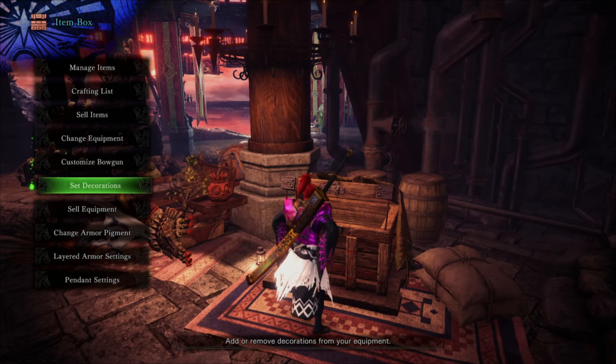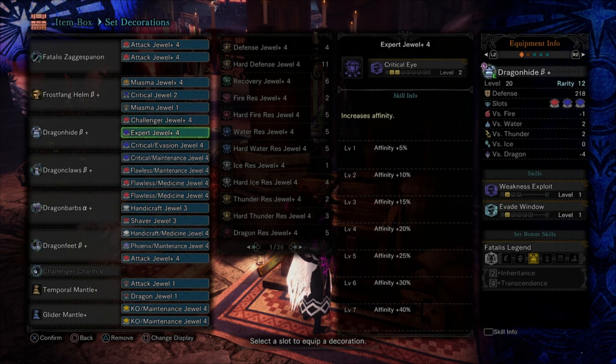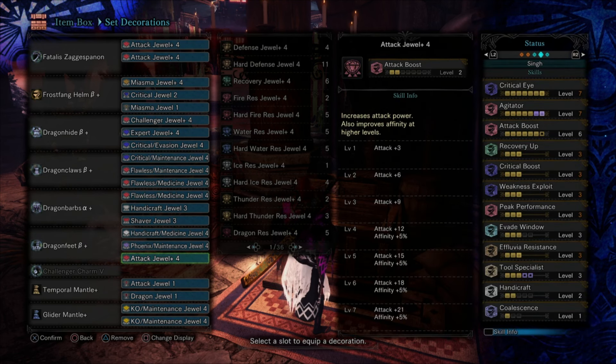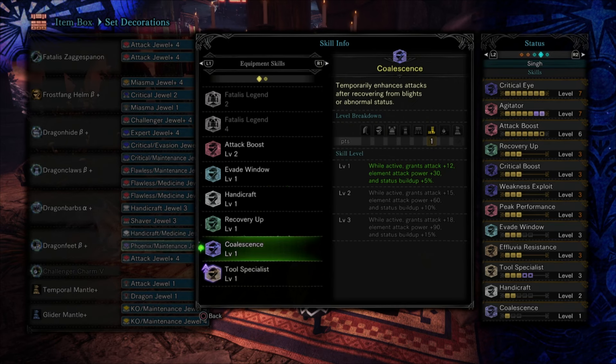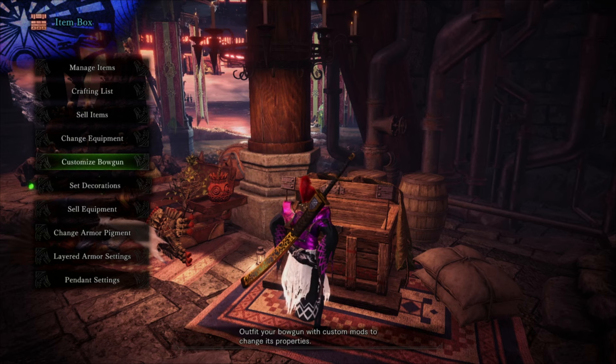For Black Veil Vaal Hazak, I drop one Attack 4 and get a Miasma 4 and another Miasma jewel. I still have Attack 6. Now I can use the same build and fight a Black Veil Vaal Hazak — the only thing to be careful of is what the fluvia does to me, so with that mitigated I'm fine. I dropped some Attack and two levels of Coalescence — if you run Coalescence, all you really need is the first level for the plus 12 raw.